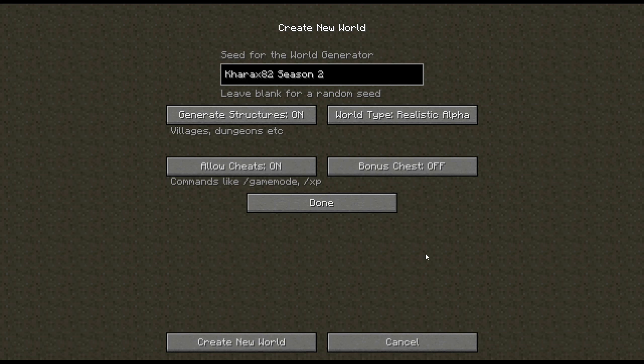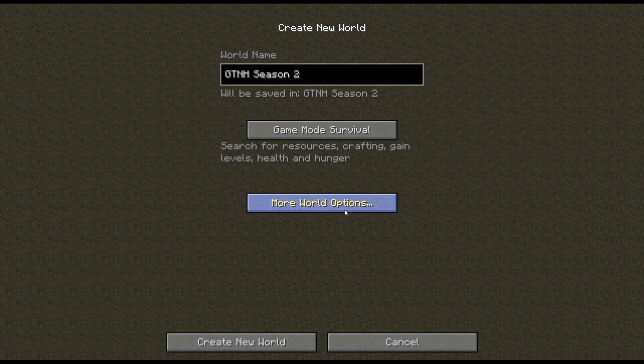Alright, let's hop in here. A couple things — if you want to join my Discord, I will have a link in the description. That is the easiest way to get in contact with me if you want to give some feedback about the series or you have any suggestions. I'm usually on Discord most of the time, and I do try to respond to comments and stuff like that, but Discord is definitely the easiest for that.